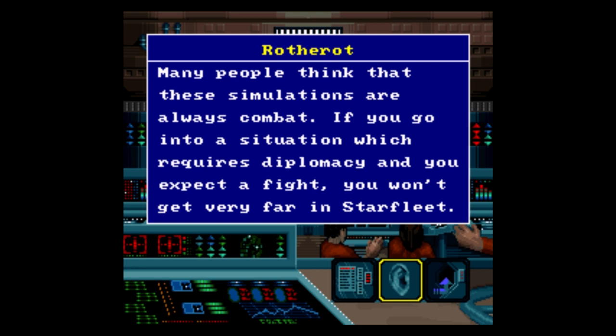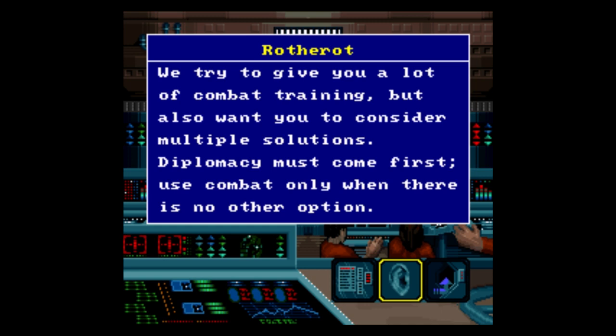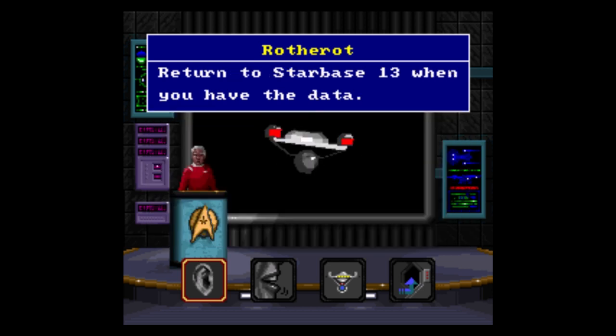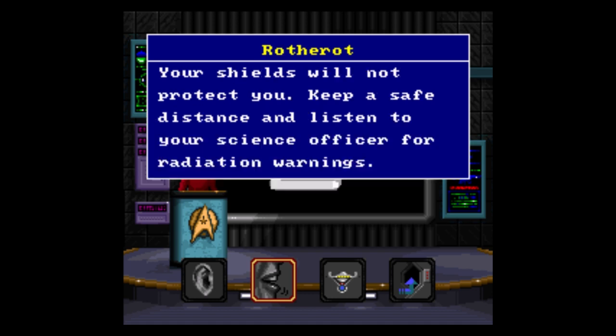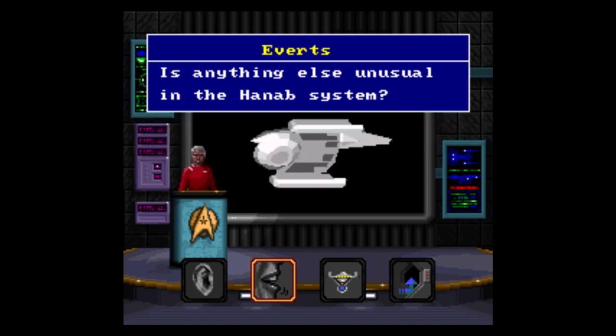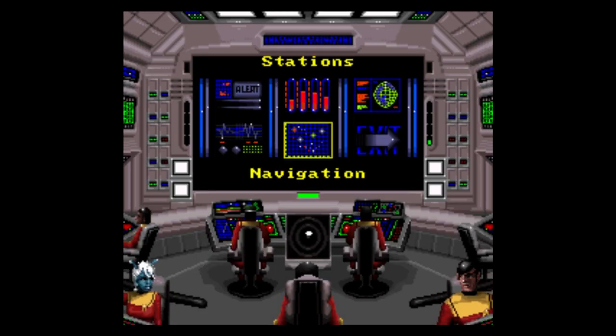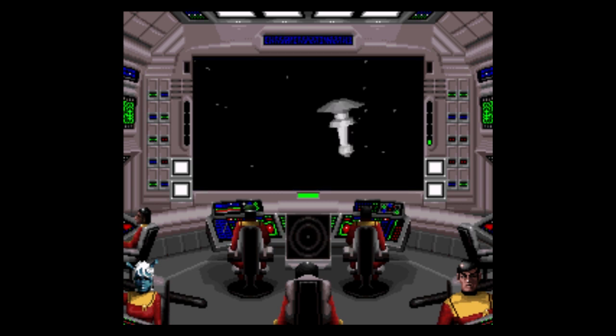These situations aren't always about combat. We don't really have you practice diplomacy, but we preach it. Study the Hana Protostar. We were warned to be diplomatic, so we're not going to assume the worst. On our way to the Hanaab Protostar. Since our shields won't protect us, we're not going to bother raising them at all.